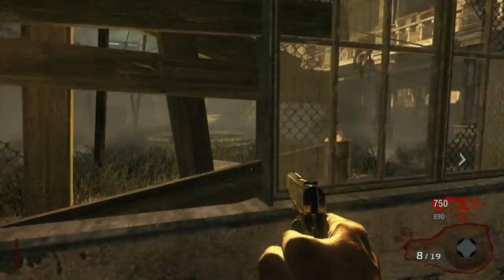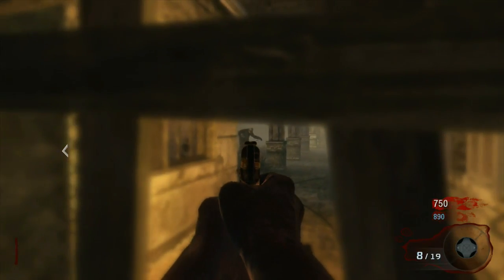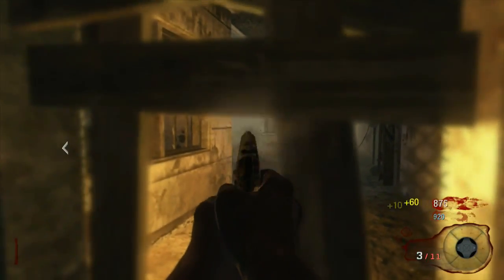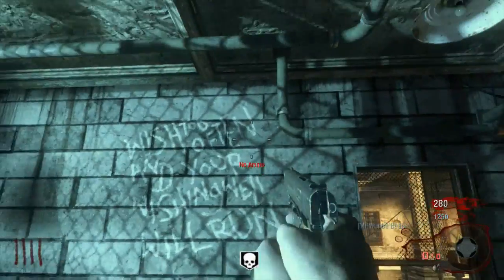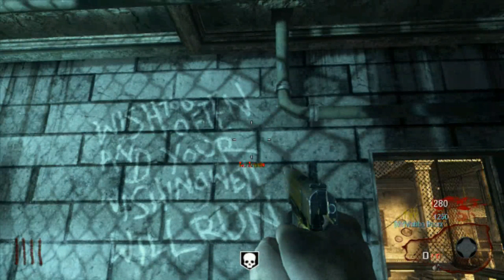I see the wishing well and I'm not exactly sure how it ties into Verrückt and Buried, but there are a couple of things. When you start up the game on Verrückt, it says 'you guys will be burying the undead zombies' — that's one hint toward Buried. Also, in the power room there's a quote: 'Wish too often and your wishing well will run dry.' Maybe Richtofen was wishing too much on Buried, and that's why Maxis defeats him if you do his side.